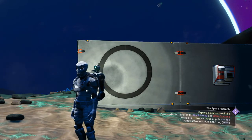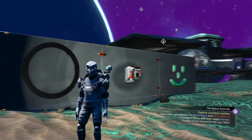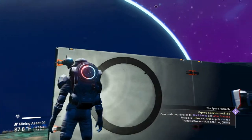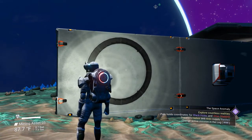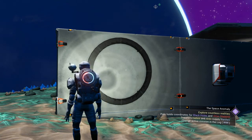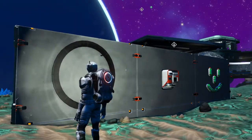Hey gang, welcome back to No Man's Sky for another wire work quick tutorial. We have this ring-shaped light right here. A question I've seen floating around the internet recently was: how do you power these things if you're not using a prefab building that powers everything it touches? Well, there's a really easy solution to that and I'm going to show it to you right now.